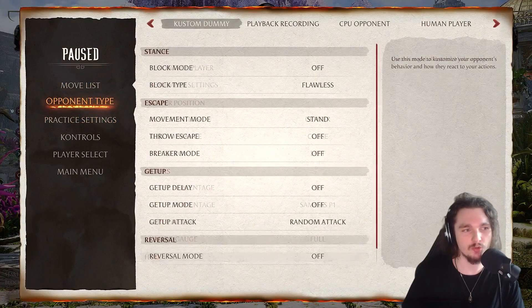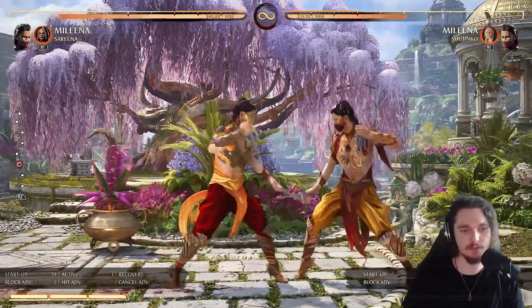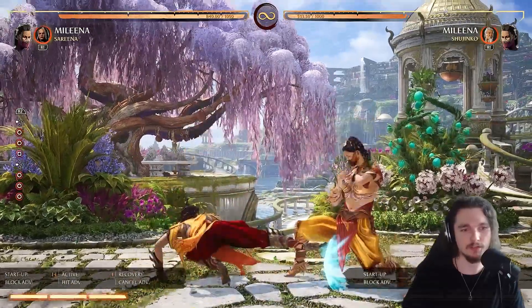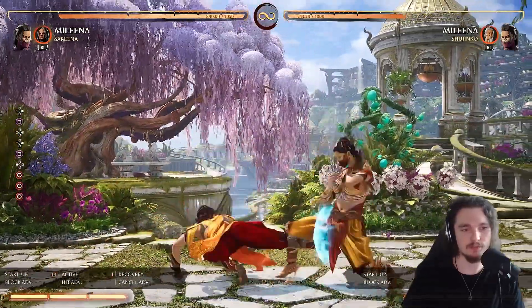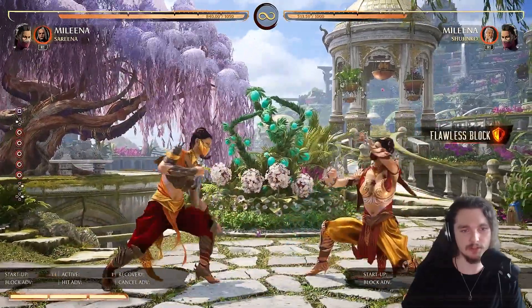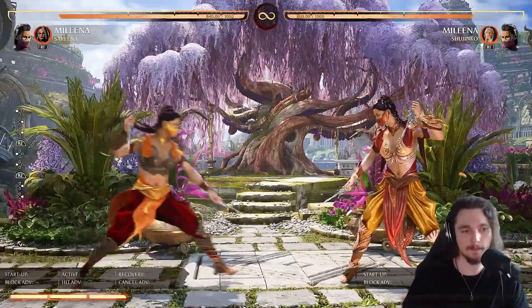She has a really good sweep. The reason it's so good is it's plus two on block — it's 14 frames but it's plus two. So she can do some real pressure with it: standing one into back four, then into her mid or repeat the sweep. Those are all her buttons.